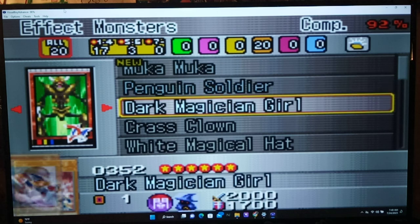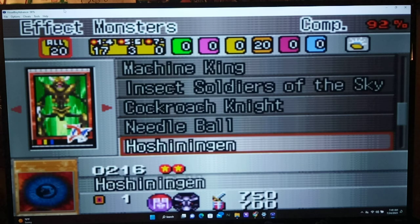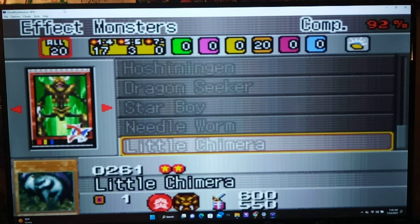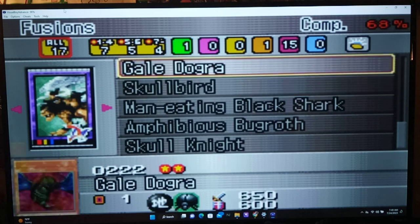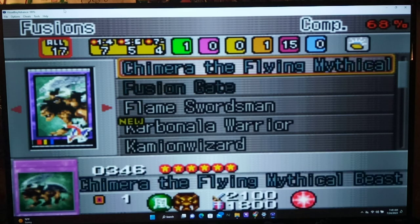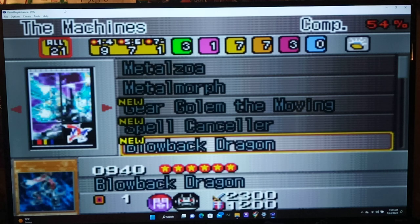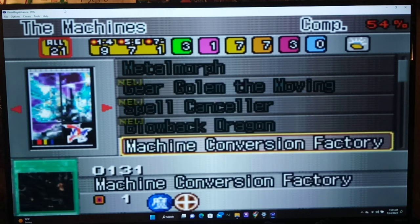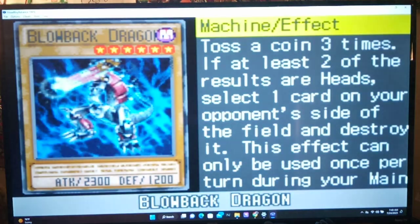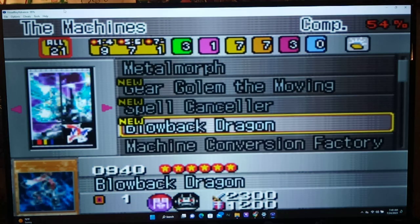Mooka Mooka is apparently new — that's good. What's new out of the Fusion Pack? Golden Knight, Gildogger, Bikuribox is new, and Carbonala Warrior. Out of the machines pack, yeah, everything's new. Blowback Dragon is really good — I love Blowback Dragon. Check this card out: toss a coin three times; if at least two results are heads, select a card on your opponent's field and destroy it. It can be used once per turn. Pretty cool.